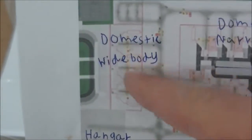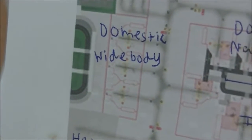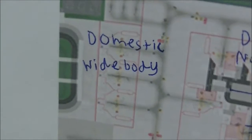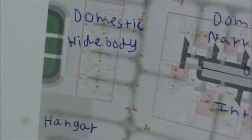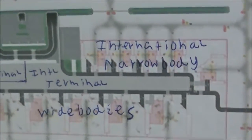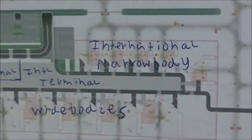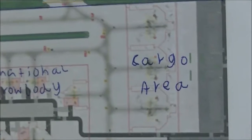And we'll have the domestic wide-bodies here. There are three narrow-body gates, but we aim to convert them into two wide-body gates where we'll have Virgin A330 and Qantas A330. And here we've got our international wide-bodies. And here we've got our international narrow-bodies, which include Air New Zealand A320s, Qantas JetConnect 737s, Virgin 737s, etc.